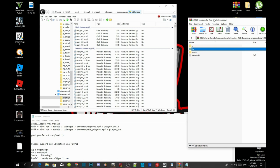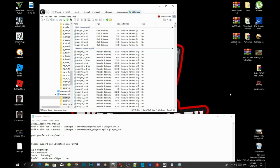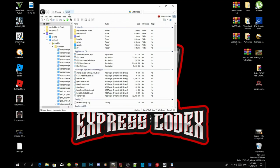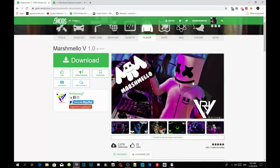Exit out of your extract folder and your readme, then go back to edit mode, go back to GTA V, and exit out of OpenIV. If you want to install the Ultra Festival as well, go into the description, click on that video, watch it, and it will tell you how to install it.